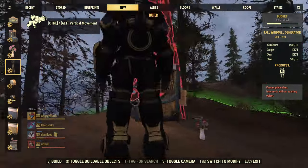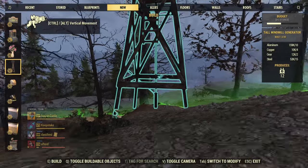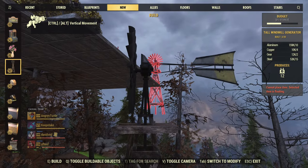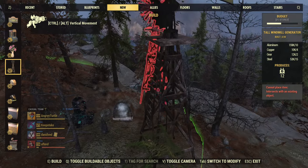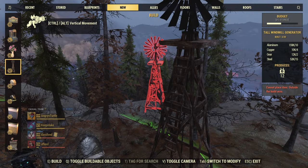And the Windmill Generator — I can't squeeze it here, it's too big. That's the windmill; it produces 12 power. And those are all the items from this package.